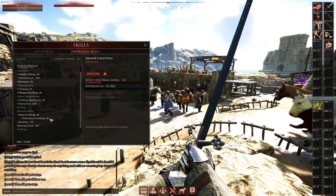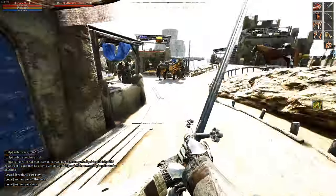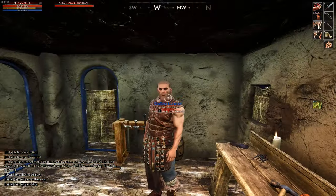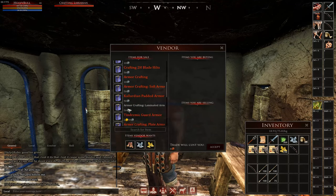Once you're back in town you'll want to store your loot and begin leveling up your armor crafting so that you can use the reptile carapace that you farmed to craft reptile armor. Head to the crafting librarian in town near the crafting stations and buy the armor crafting laminated armor and armor crafting plate armor skill books.